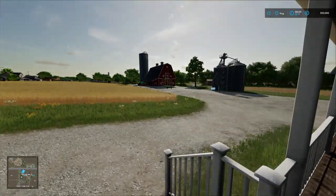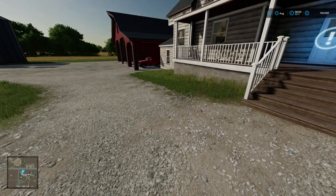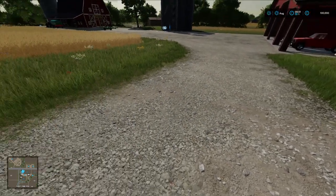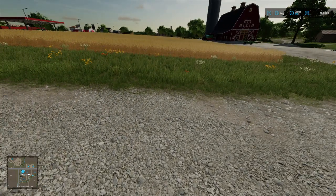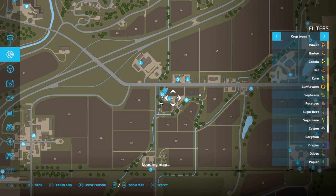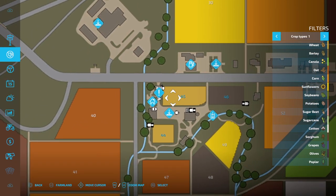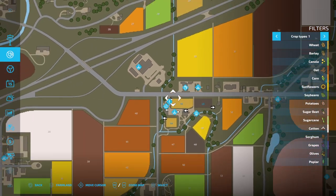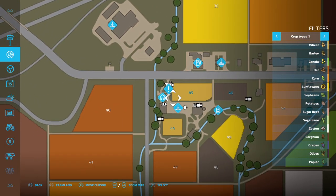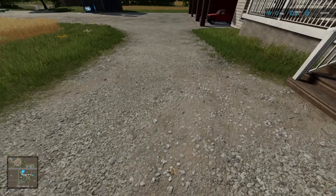This is money hack number two, or money glitch number two, whatever you want to call it. Look up at the top of your screen — you've got 100,000 in money. Now you've got to own a field to do this. So we're going to have a look. We're at the house and the house is here. I owned the field here — you've got to own the field. It makes no difference what map you're on, but you have to own a field or where the house is. You usually own where the house is. You have to own some patch of land to do this.